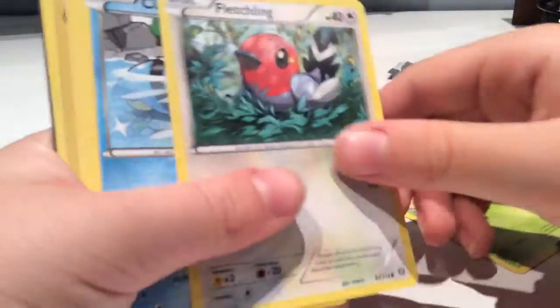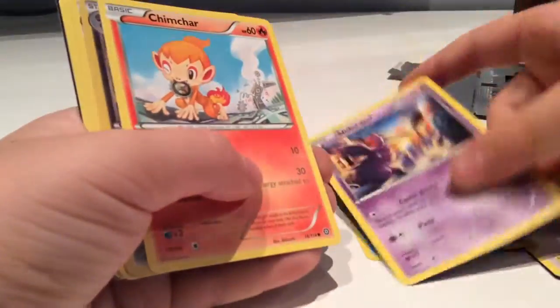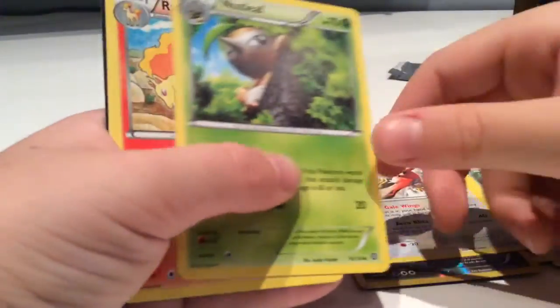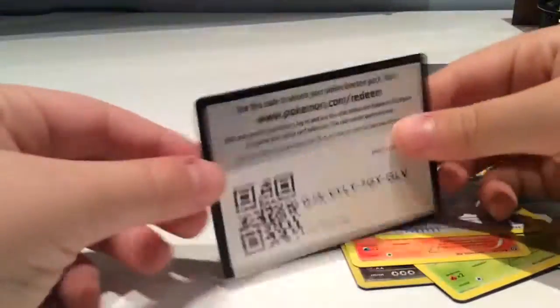Okay, last pack guys. I'm really sorry that I'm not opening it over there — I just broke something that I really liked and I don't know if I can fix it. Okay, here I go: got a Heatpit, a Fletchling, a Lancer, a Naber, a Chimchar, a Zorua, a Talonflame, a Nuzleaf, a Raticate, a Steelix Spirit Link. And here's the code.